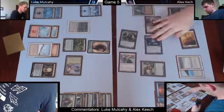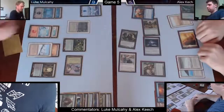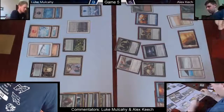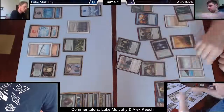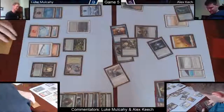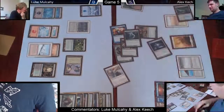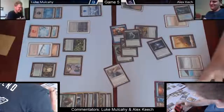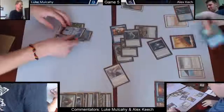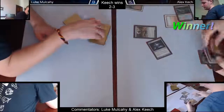I'm Vensering the beast end of turn and telling Luke we're going to attack for lethal. He's making me go through the motions — he just wanted to make me sweat. I was utterly confident; I knew the Mana Drain had him. Luke's making me shuffle the Green Sun's to drag it out as long as possible. I Green Sun's for Stingerfang just to put the nail in the coffin. If he had some instant-speed removal like Abrupt Decay, the extra damage from Stingerfang means killing the Witness still leaves Tarmogoyf fine. And Luke is dead — Keech wins three-two.